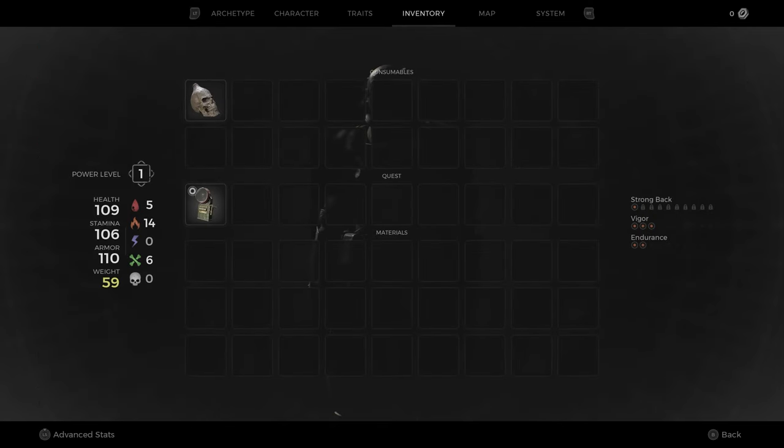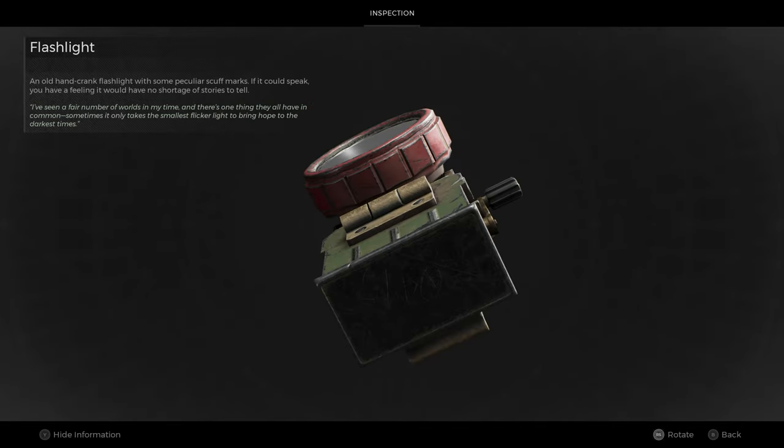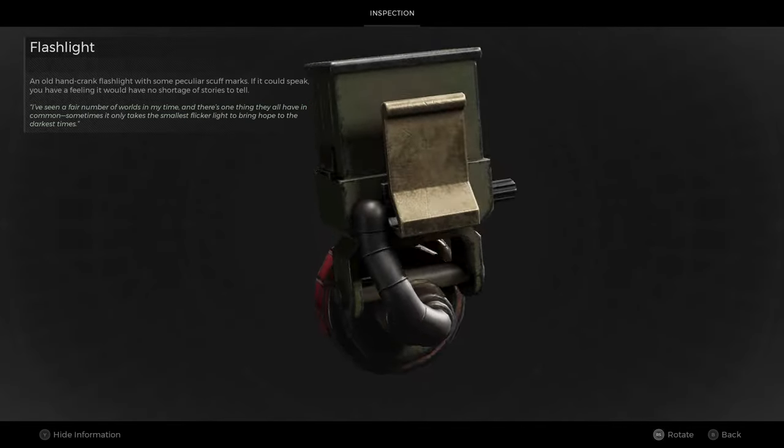The number combination for this chest can be found scratched into the underside of the flashlight that was given to you during the tutorial section. The code is 0415.